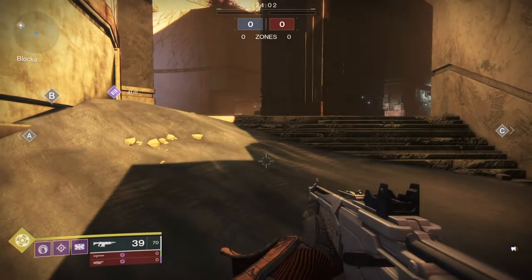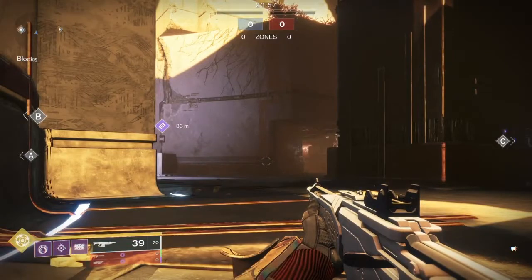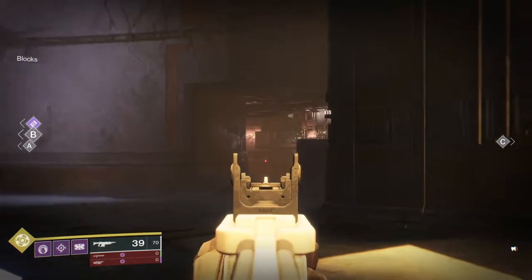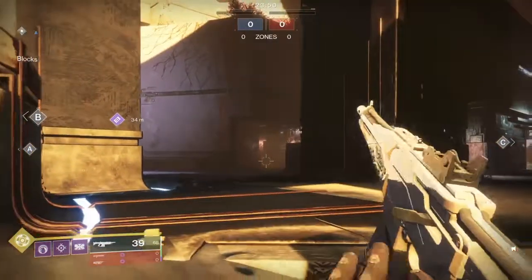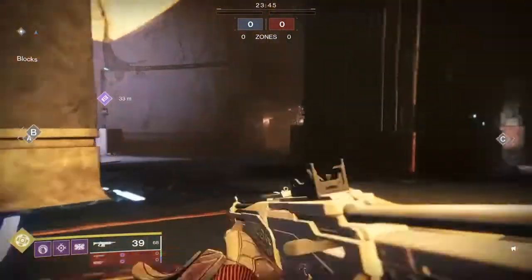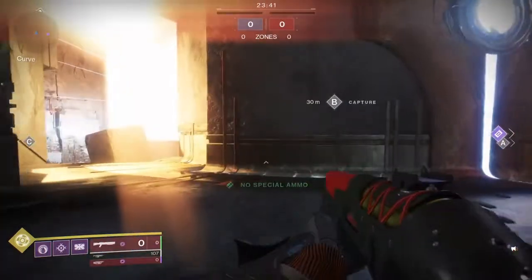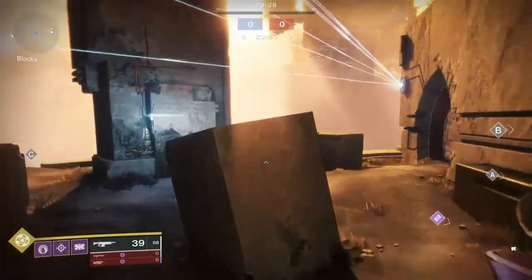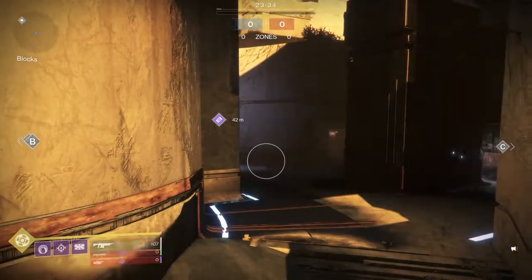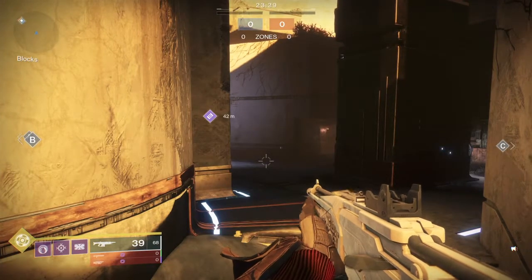At that point you kind of have them surrounded. Two things can happen: they can choose to fight out and make a play, or they'll push the one guy in there. If they do that, you two have an angle here, or you just push up and take mid. The main thing really is getting mid — once you have mid, running the next fight isn't that hard, as long as it's not just one person there against a full team.